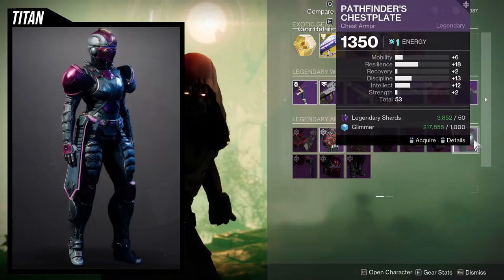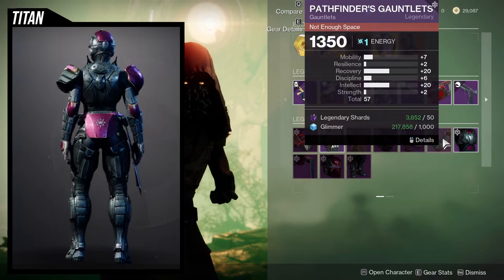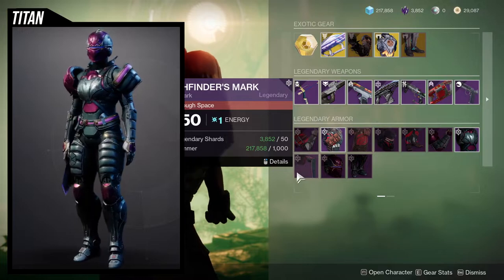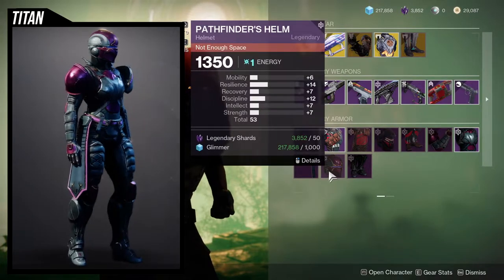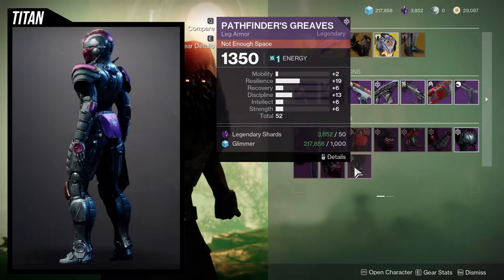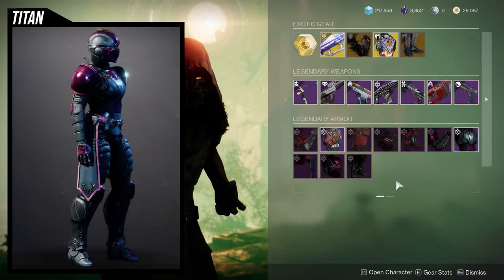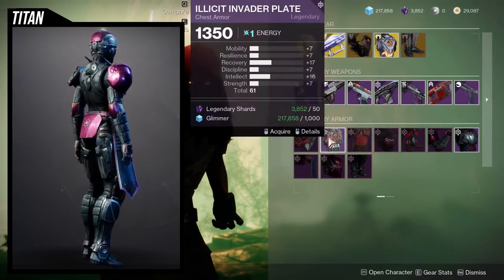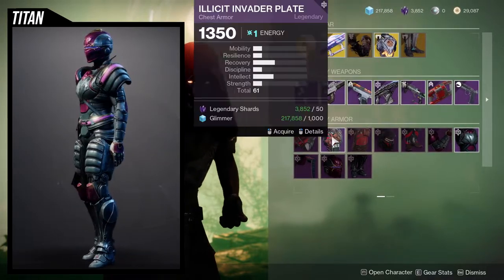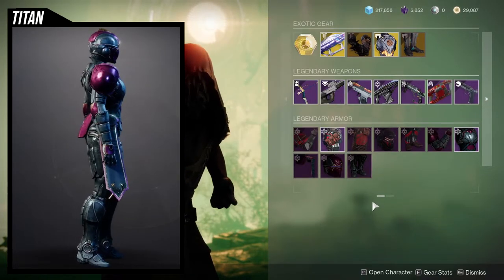If you masterwork the chest piece and add a plus 10 recovery, it'll be a 30, which would equal out the recovery on the arms. So these two would probably be really good together. The helmet is pretty forgettable. For the boots, I like the 19, but the recovery is a little too low. So I would recommend the helmet and chest piece for the Illicit Invader plate, and for the Pathfinder stuff, the helmet and the boots are really good as well.